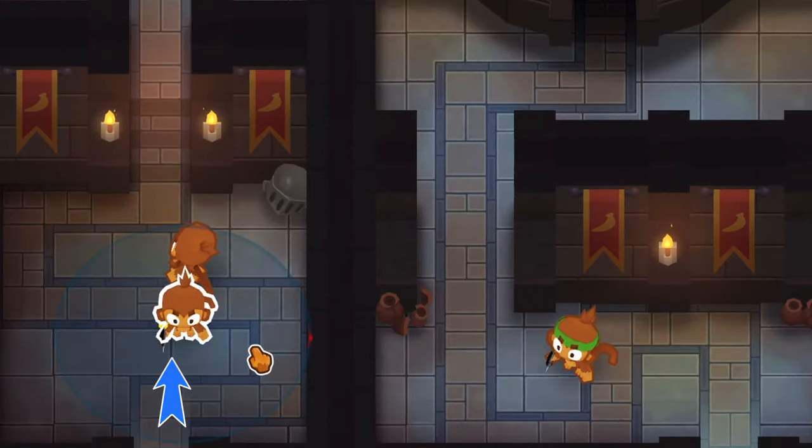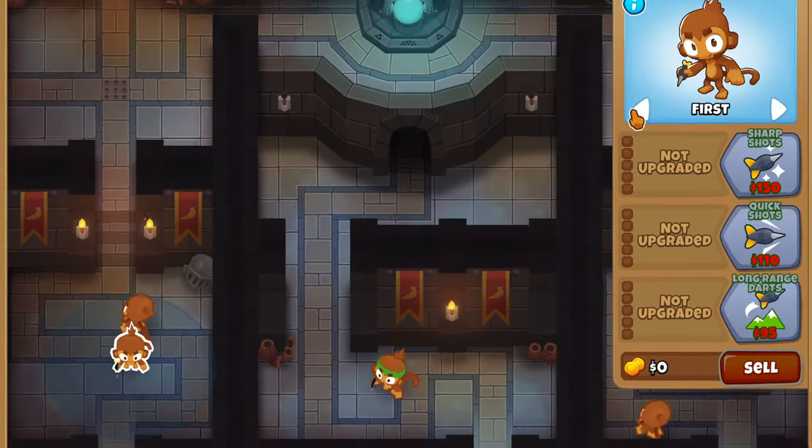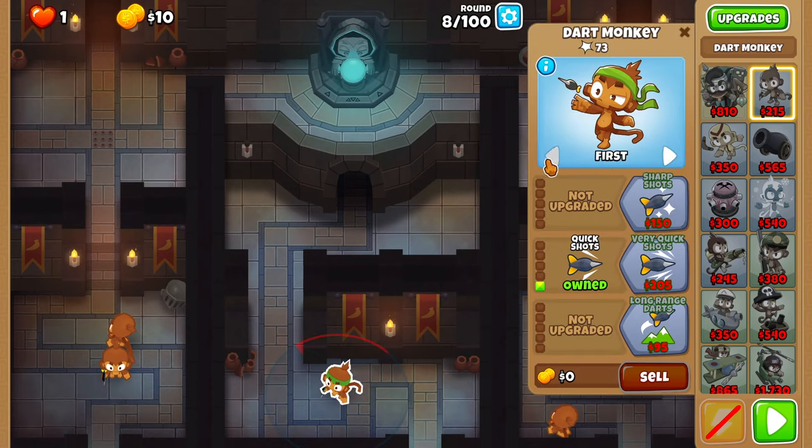Next, place a new dart on the left side as high as possible, making sure the gap between his hand and foot is centered on the black line on the tiles. Now, set all three bottom darts on strong.